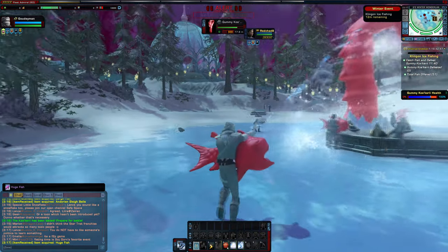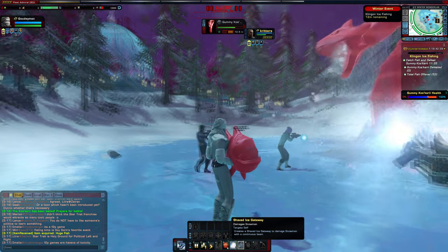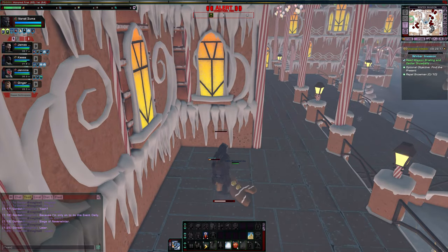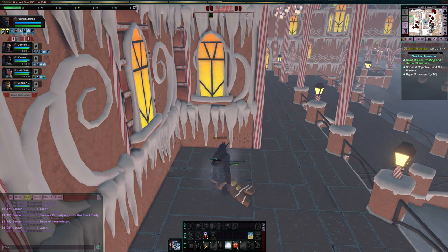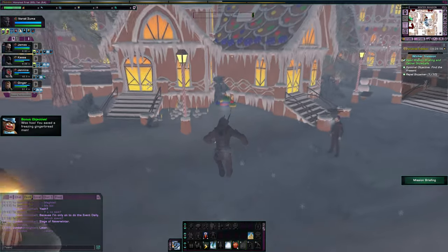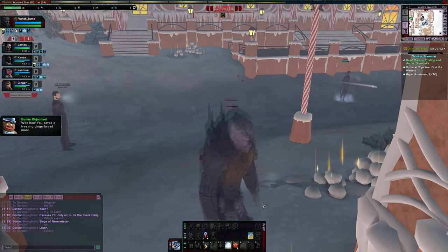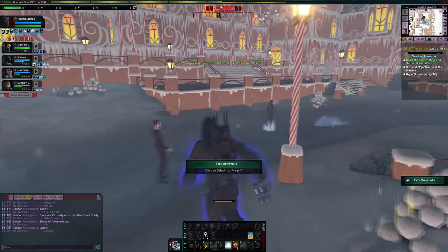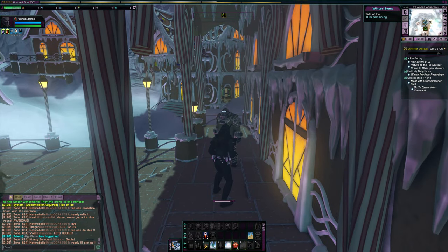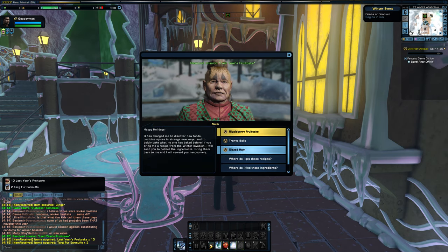Before I leave you to grind out these ornaments, here's a strategy. If you have 3 characters, buy hail from the event store on all 3 and keep cycling through them doing the Winter Invasion. If you have more characters, do it again for each one, making sure to select the DoF missions as you go. If you only have one character or don't want to keep switching, do Winter Invasion every 30 minutes keeping up with your DoF missions. Do the events you enjoy, but stick to the ones that reward the most. Also do the pie contest every 15 minutes, or as often as possible, and turn in your recipe to Neelix for his bonus.